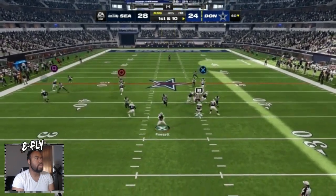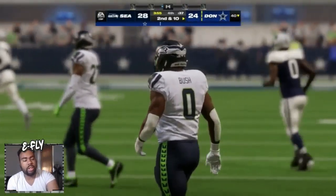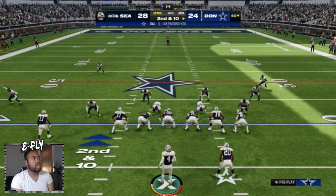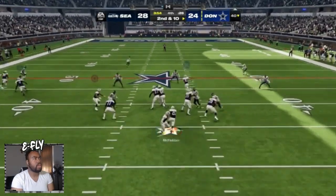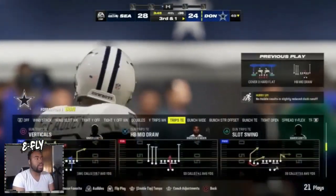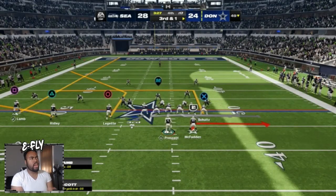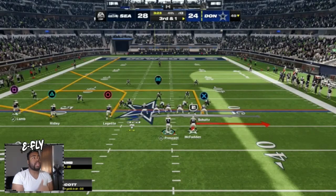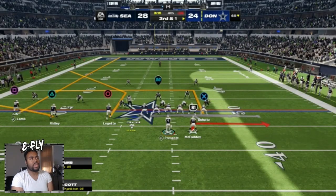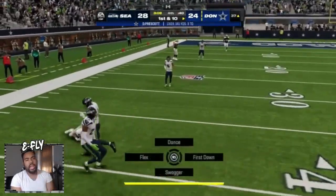Once you do that you can roll out and hit that at the right mark. Roll out just like this - it is very glitchy to do. But now rolling toward that side you can see it basically makes that flood concept like it's in bunch, but now it's kind of like a rollout glitch cheese where you can hit that Circle receiver. Just roll out and get a nice dot on the outside, and if it's not there you still have the short route on the inside - hold left on the stick, hold sprint, and throw X for a laser.